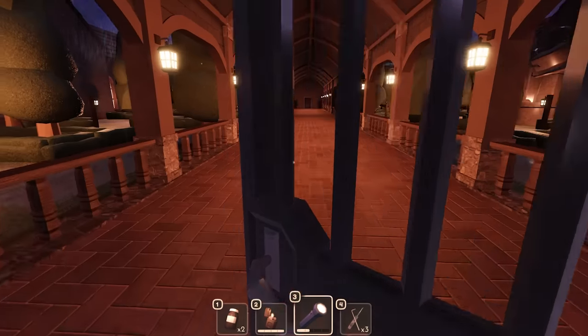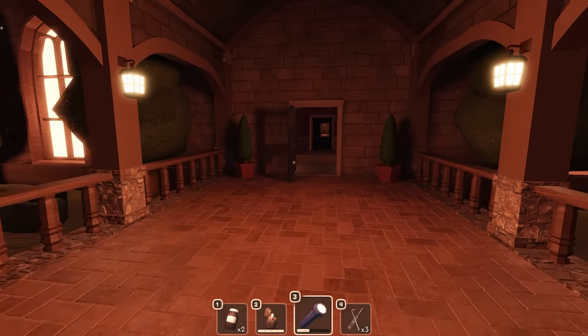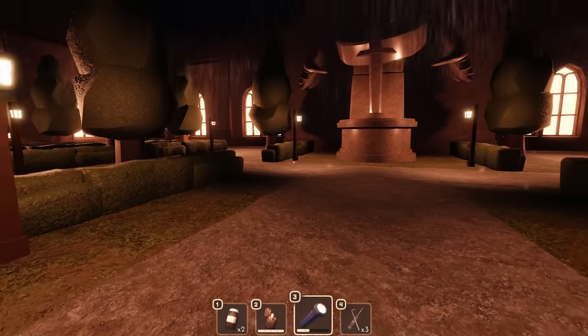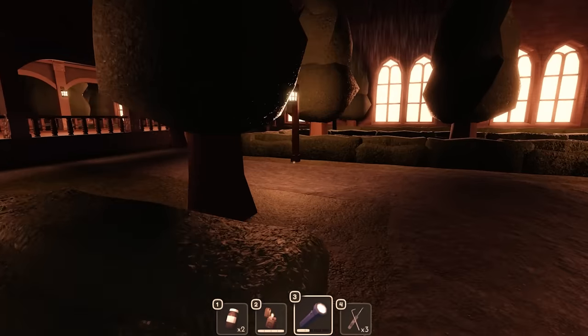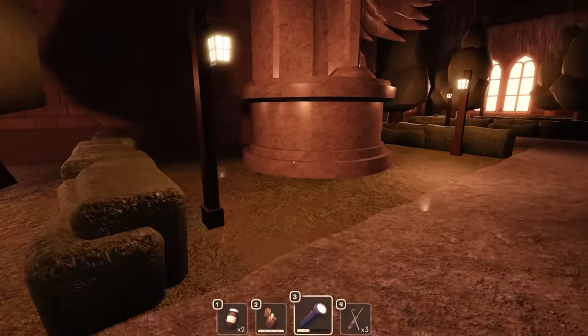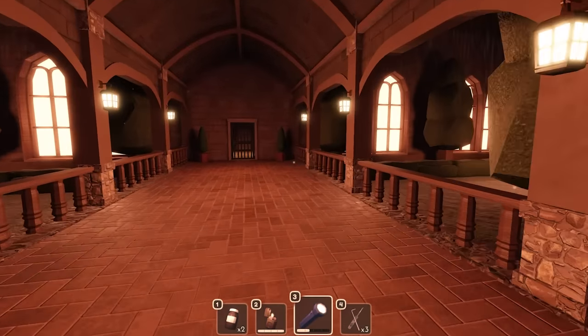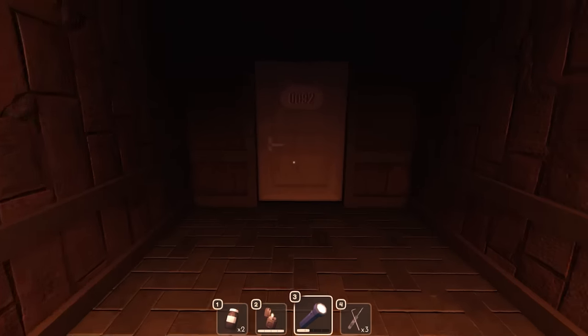This is obviously the courtyard. If Rush comes through out here, you can hide behind bushes and trees. You could also try to hide right here, though I'm not 100% on that — I haven't had to hide from him out here yet.